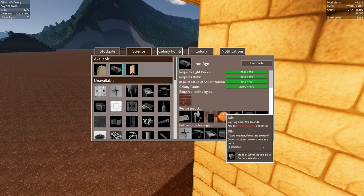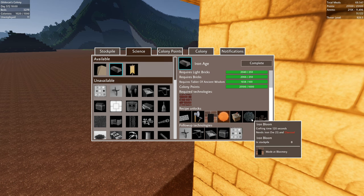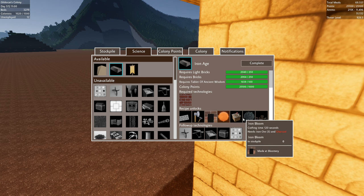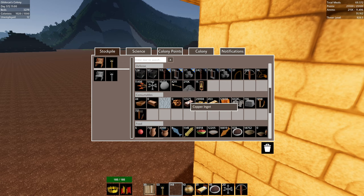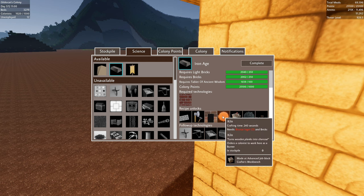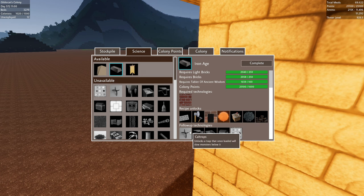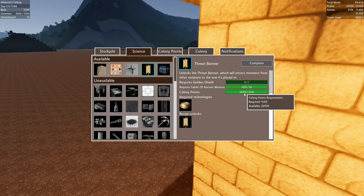Bronze ingots require some items — I can't quite remember what. Advanced job block crafters will open up more stuff. Let's do the iron age; we may not tap into everything right now. For the threat banner, I need a golden shield. The jeweler unlocks the creation of delicate things, and the golden shield is made at the merchant's hub.